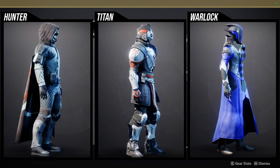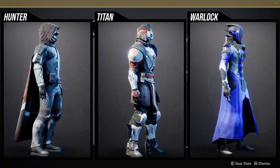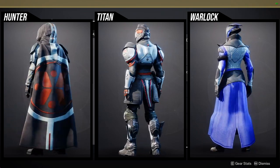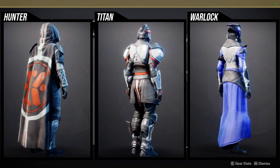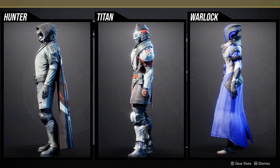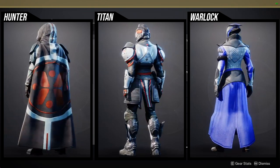Starting with Hunters: I think the helmet is very usable. The arms are cool because they are symmetrical and you can use them in really cool ways. The chest piece is probably the piece most people are going to be using just because it is a really unique chest piece. Boots are pretty bad, and the cloak is probably the worst piece from the whole set.